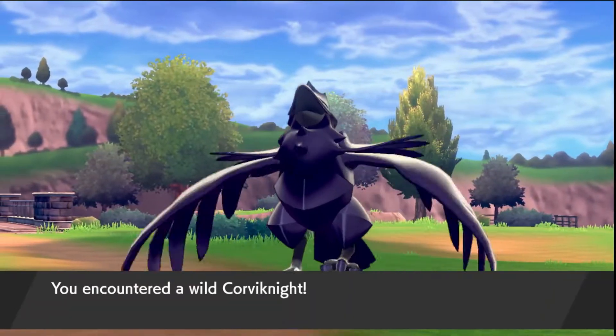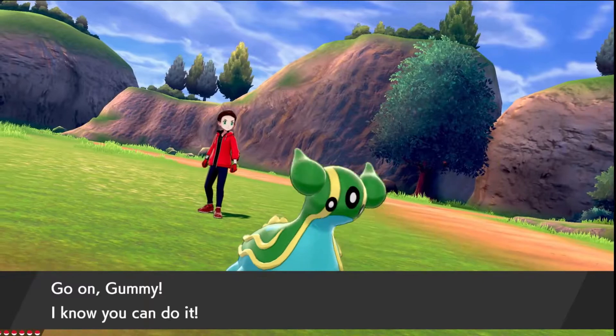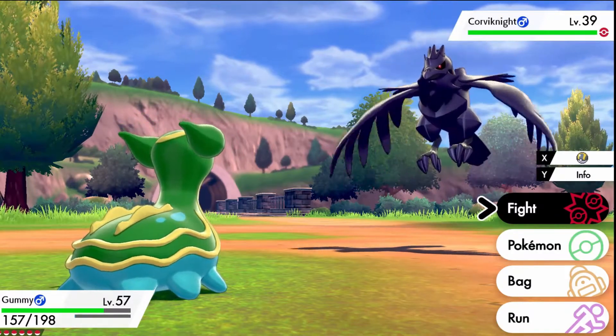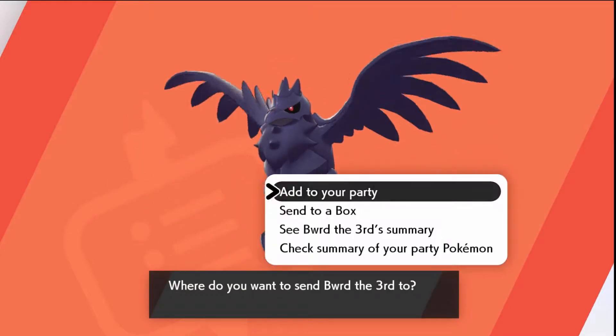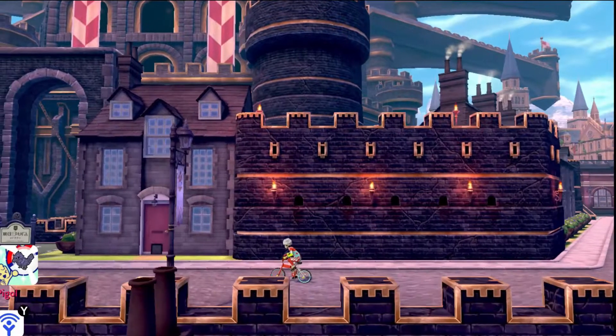After that complete struggle — what a close fight the Dark Gym was — I made it to the next route. And to my surprise, there he was: a Corviknight. Bird the Third was here. He wouldn't let himself die to a wild Pokemon, and he was going to help us battle against the last gym. If you think about it, it's kind of ironic — I caught a Rookidee, then a Corvisquire, and finally a Corviknight.